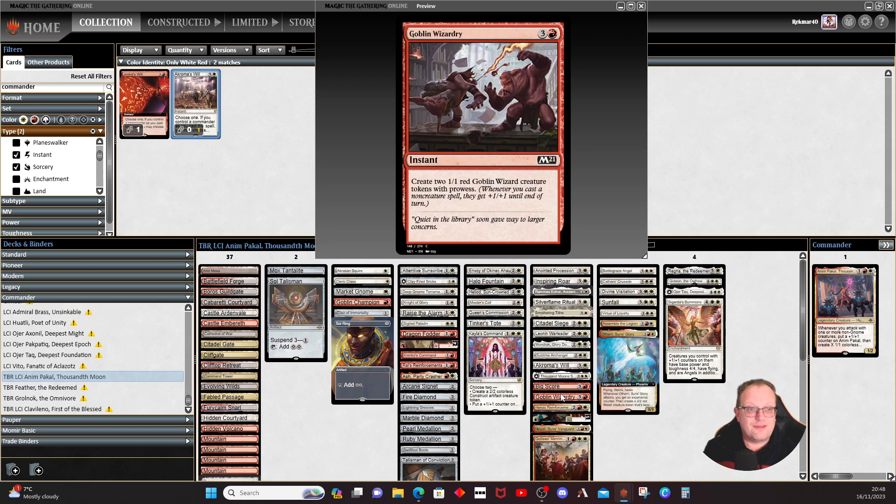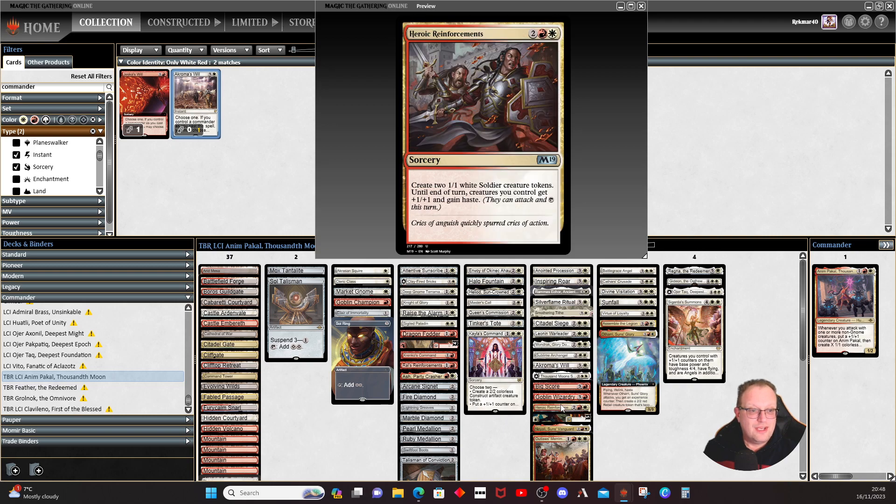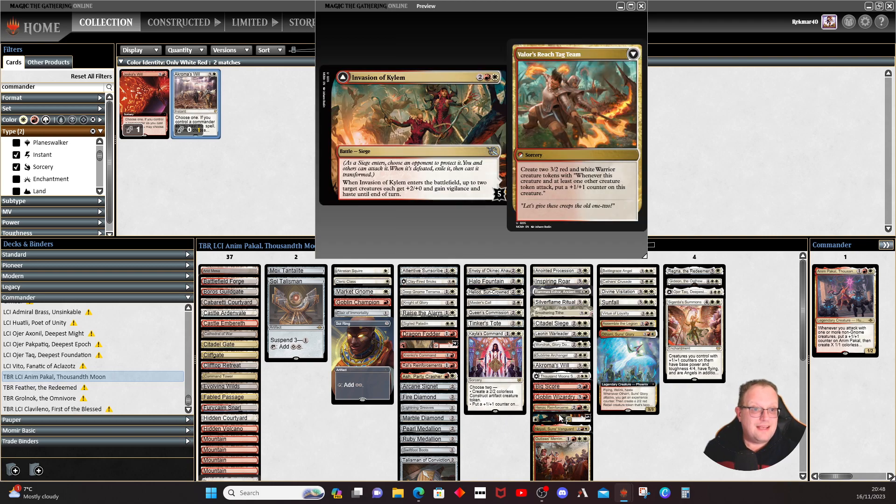Big Score gives us a card draw. Goblin Wizardry gives goblins at instant speed with prowess. Heroic Reinforcement gives a couple of creatures plus one/plus one and haste for everything. Invasion of Kylem comes into play letting up to two target creatures we control get plus two/plus zero and vigilance and haste until end of turn. When flipped it becomes a sorcery that creates a couple of 3/2 red-white warrior creature tokens with a trigger: whenever this creature and at least one other creature token attack, put a plus one/plus one counter on this creature — they get big quickly.